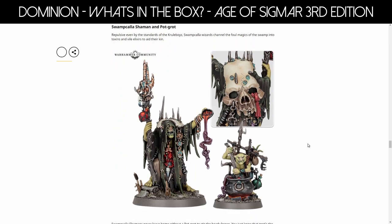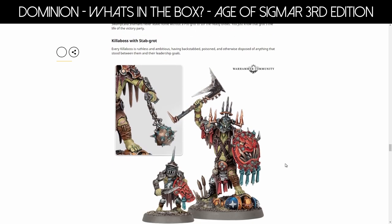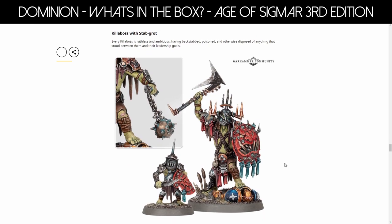We have the Swamp Caller Shaman and Pot Grot — two of the best models. He has a giant skull on his back, probably from a giant creature like a Kargan or something. His cloaks are very swampy with little things hanging off everywhere, and the cloaks really exemplify that. We have the Pot Grot who just makes potions — very cute. We also have a Killer Boss with a Stab Grot. I just love the little grots; I want all of them to have little off-siders.